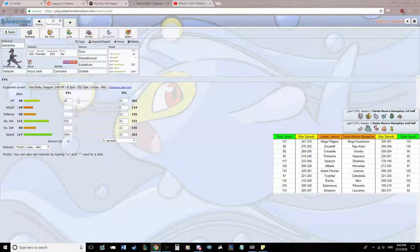Next up is Salazzle, running Focus Sash so we can take on Hitmonlee. Last time we got lucky and dodged a Stone Edge. Moveset is Toxic, Flamethrower, and Sub-Disable. We can't touch Mega Houndoom or Vaporeon, but we can Disable Vaporeon's Scald after it breaks our sub, then pivot to Raichu and click Thunderbolt. Flamethrower deals with most of his team — Delmize, Celesteela, Leeveni. Toxic handles switching walls, and Corrosion lets us Toxic Celesteela. Running 240 speed Timid to outrun Mega Houndoom. Max Special Attack with 16 HP.